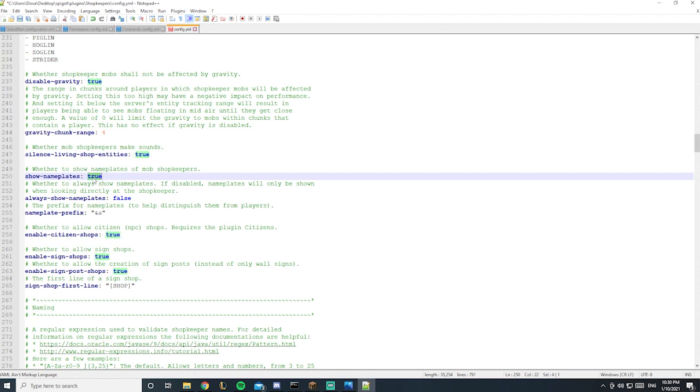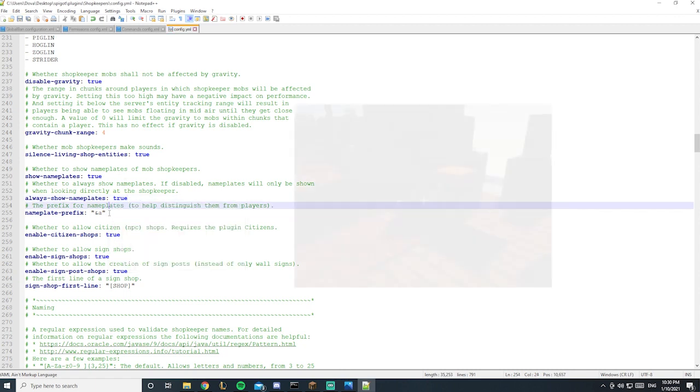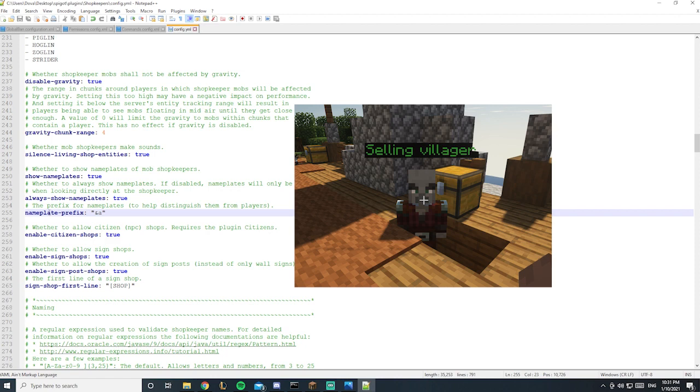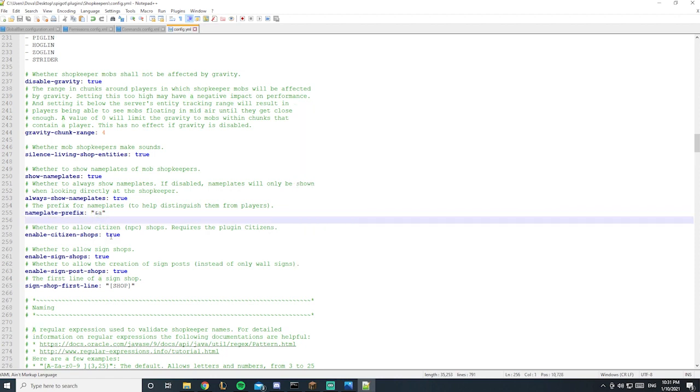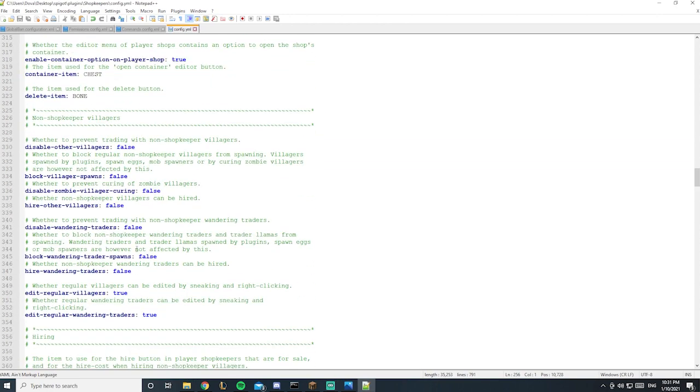The name templates section: when you hover over a villager it shows their name. If you want to hide that, set the name template option to false, but I'd recommend leaving it on true. The allow show name template option is currently on false, so you won't see the NPC name unless you hover over it. Set it to true and the name will always appear. There's also a name prefix for color settings.